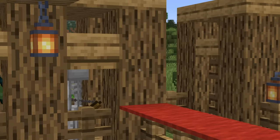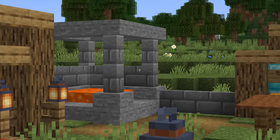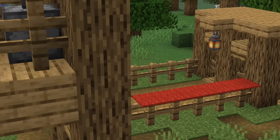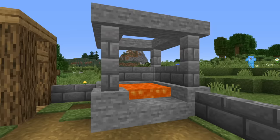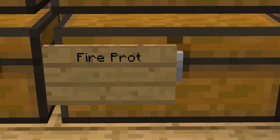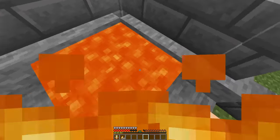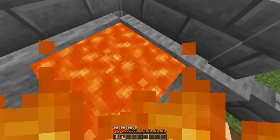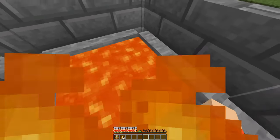First, we're going to be testing each type of protection to better understand how effective each enchantment is and which armor pieces they work best on. I've set up 4 different areas of damage to test enchantments on: melee, projectiles, lava, and explosions. Let's start with fire protection. We'll start off by testing how well a normal set of protection 4 armor protects a player from lava — this will be our control group. Then we'll try on a full set of fire protection 4 armor.